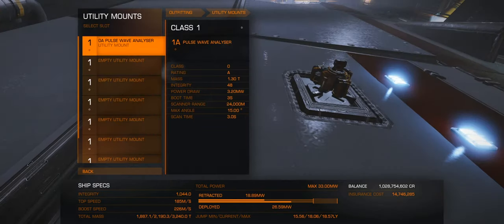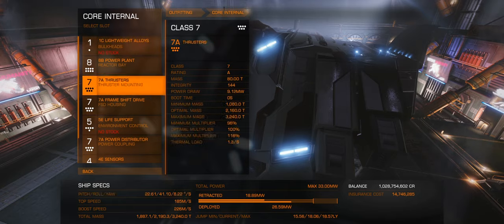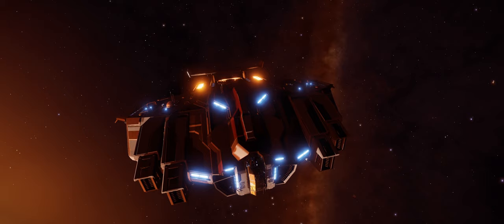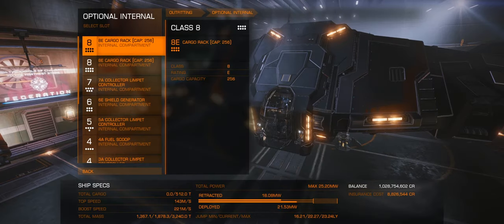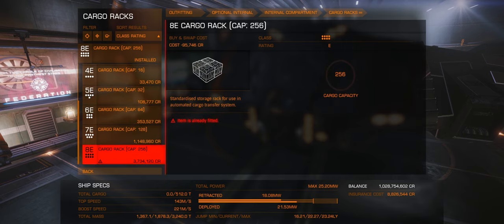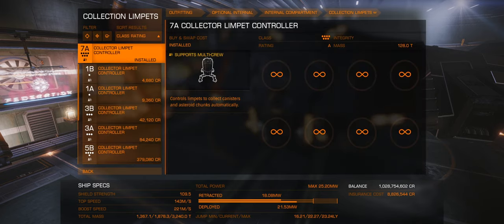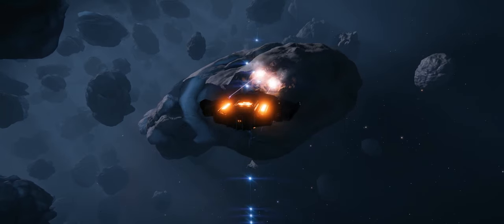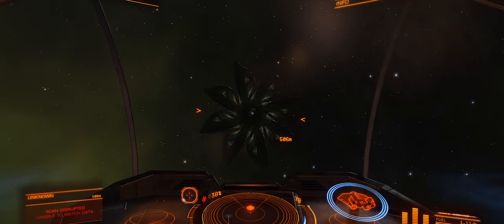Utility mounts and core internals don't really matter much — at least they are similar for both ships. They are both big, slow ships. Looking at the Type 9, you have fewer hard points but the cargo space can be much bigger — 512 tons in my example, still keeping the shield generator. The biggest difference is the amount of limpets I could carry with the Type 9 was way bigger, and this is going to be a crucial factor, which I will explain later.